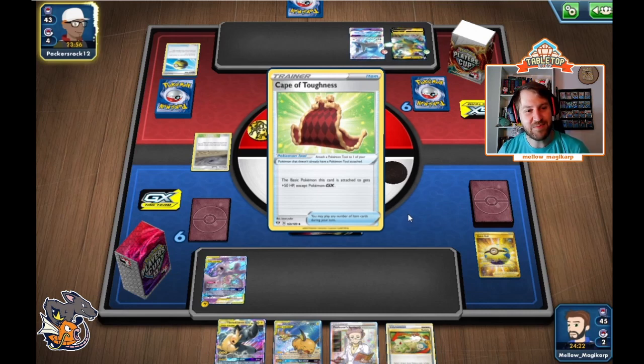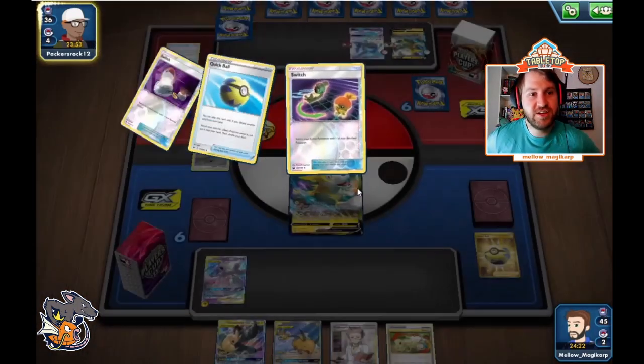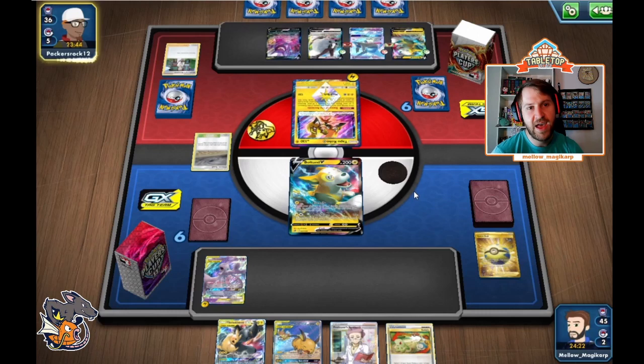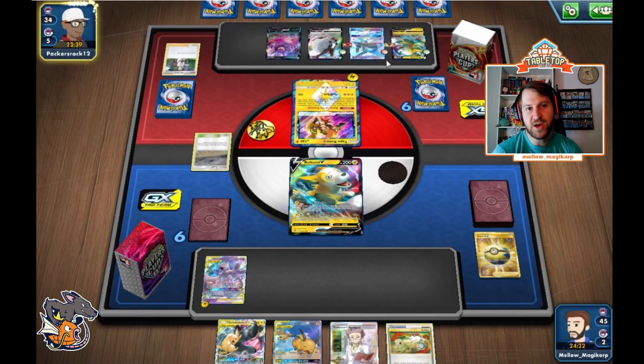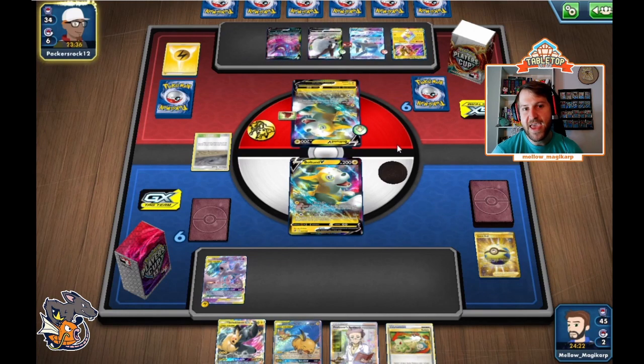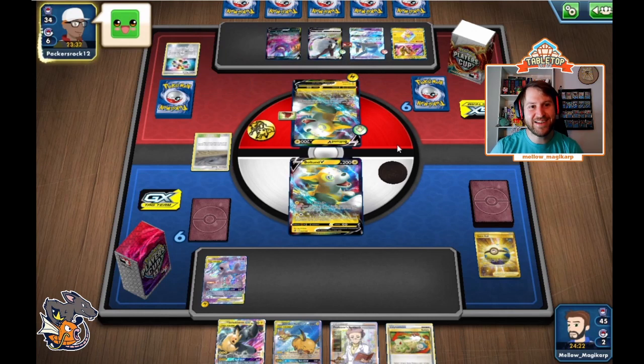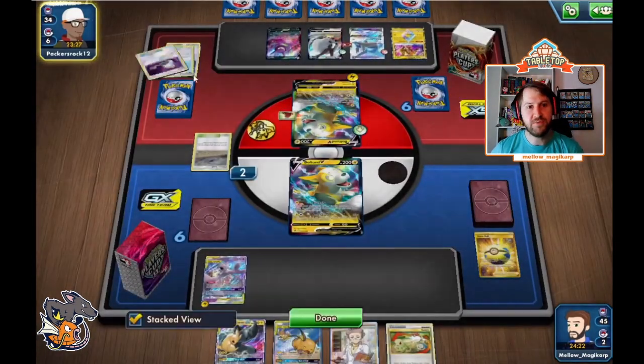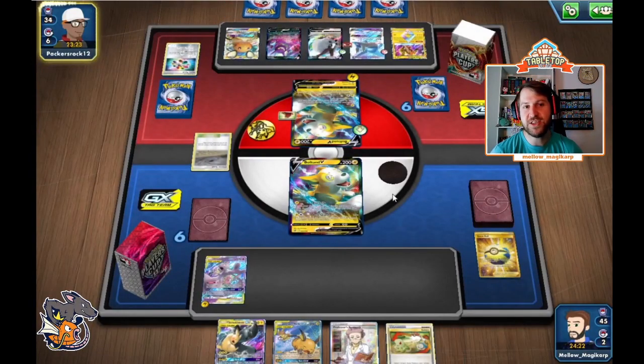So now they're going to try to get out of the active and Electrify. There's also a Dubwool. This is turning out to be more like a Welder Box — except without Welders. There are Turbo Patch heads. Some miss-sequencing by my opponent as well. They got rid of two switches and then put a Cape of Toughness on the bench — instead, they could have gotten rid of the Cape of Toughness, switched into the Boltund, and they would have been good to go without having to hit that Turbo Patch heads.